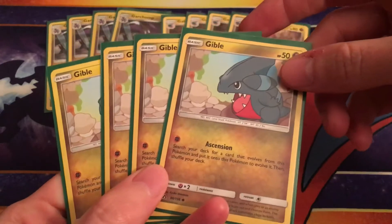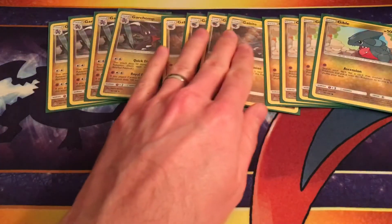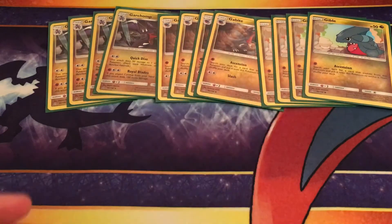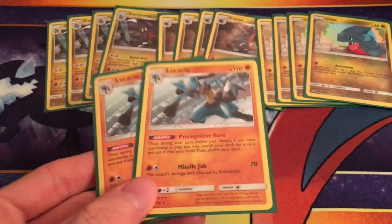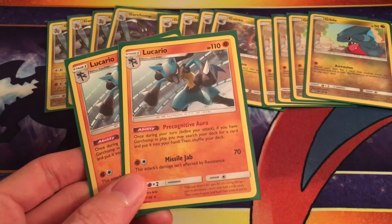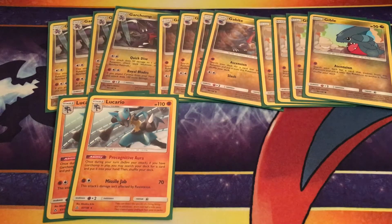Gible-wise, we're running the Ascension one, just because it helps us guarantee our evolutions. There are other Gibles, but this is the one I like, because if you go second, you can just Ascension right up to your Gabite. I'm running double Lucarios, because if you've got the Garchomp out, which you should definitely try to, it's like a cost-free computer search every turn. So that's pretty amazing, and I felt like that was worth running.